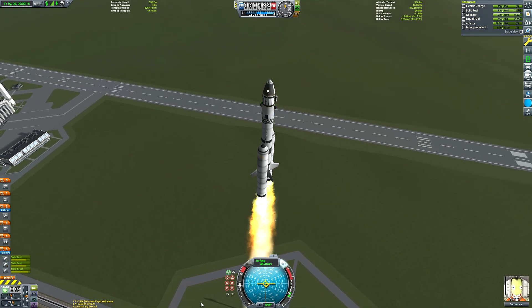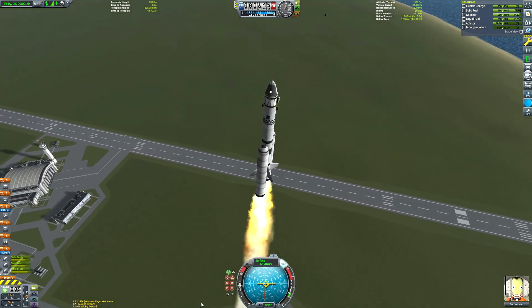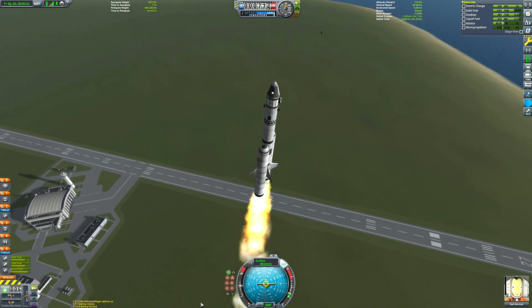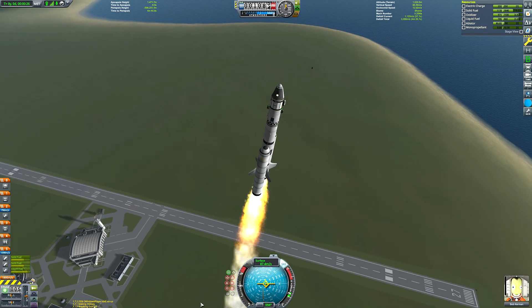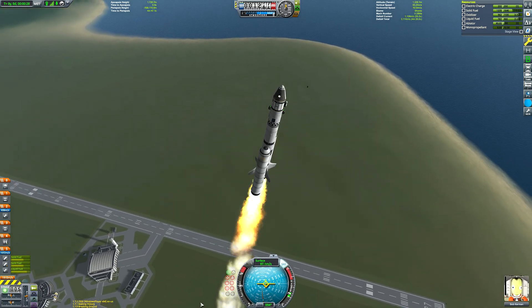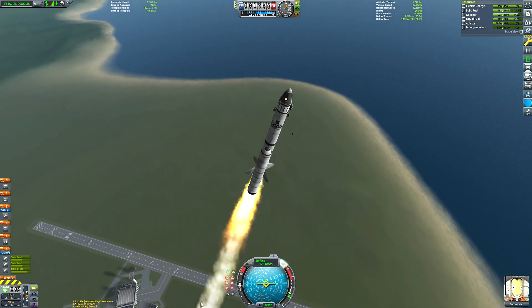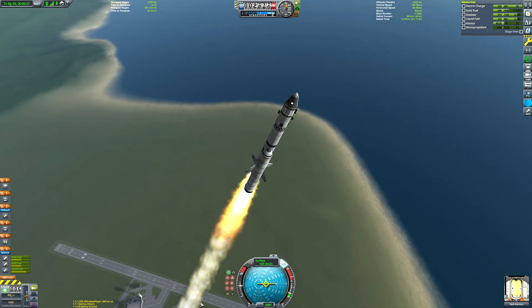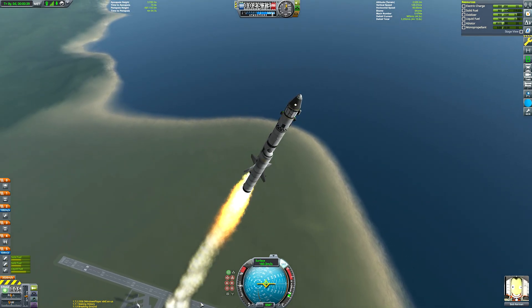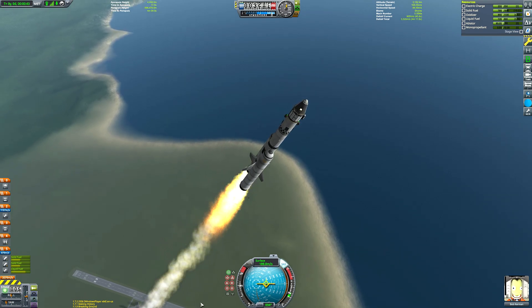For the launch, the bulk of our ascent speed is going to be powered by the SRBs, so I'm leaving the throttle at just 50% so we still have the gimbal of the central engine to help steer. Point straight up until you reach about 35 metres per second before gradually commencing the tilt, aiming to be pointing 45 degrees by the time we reach 10 kilometres. Keep the tilt as smooth and gradual as possible, staying close to the prograde mark on the nav ball to minimise aerodynamic stress on the spacecraft.